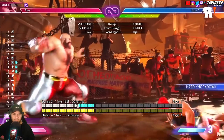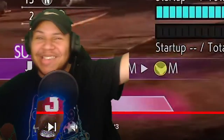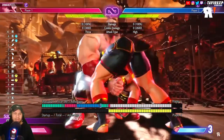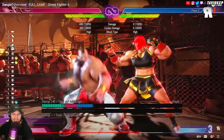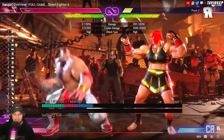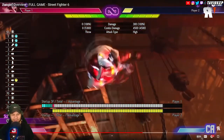They're unsafe on block and minus on hit, so I'm guessing you'd only use one — but wait, that one's plus four? Stomp into SPD! The great classic knee into SPD is as scary as ever. Oh my god, did that just vacuum her in? The Great Classic with knee into SPD — she walked forward and got sucked in. Especially considering the range: look at that yoink. Yeah, that's typical Zangief — that's the guy.